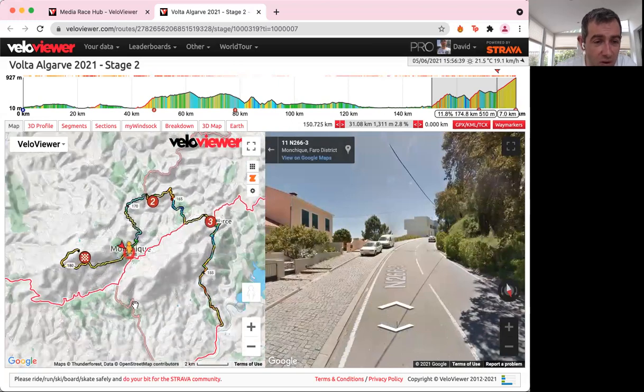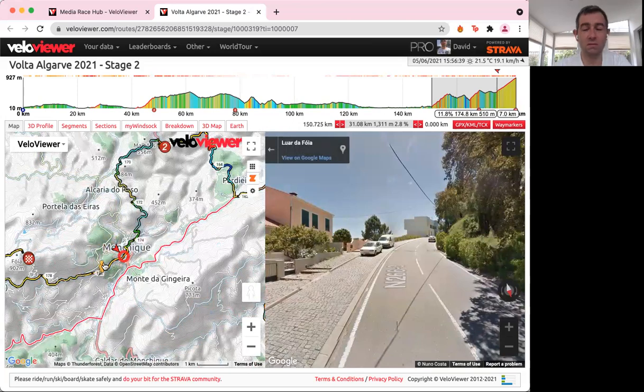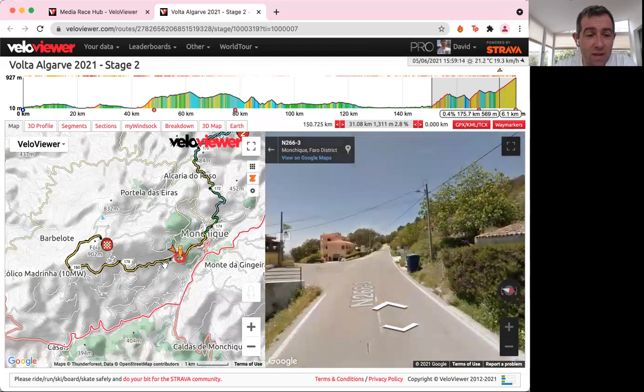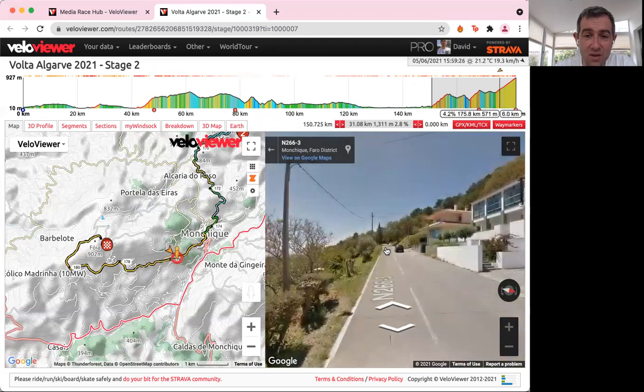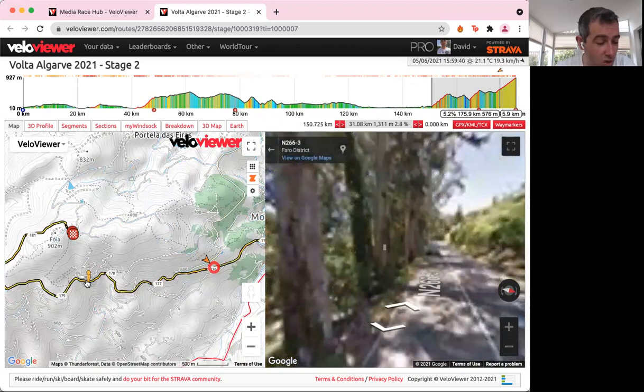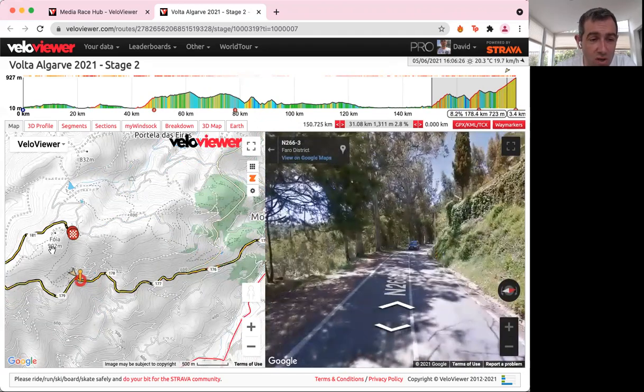What I want to do is focus out a little bit to show you what's going to happen. Every time we've been here — six times in the last six years — it's a headwind. This is a very windy part of the Algarve, and this section is always a headwind. We're talking about 19–20km per hour. That is a tough, tough headwind for anybody to deal with, and it basically stops attackers getting away early on the climb. The climb itself is steady — a nice yellow all the way up on the gradient profile — indicating roughly 6–7% for the vast majority of the climb.